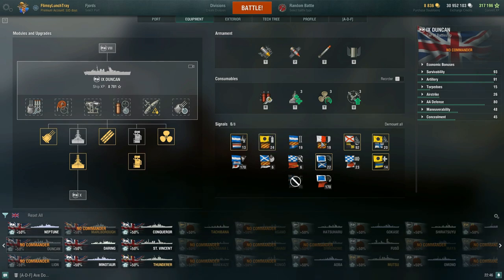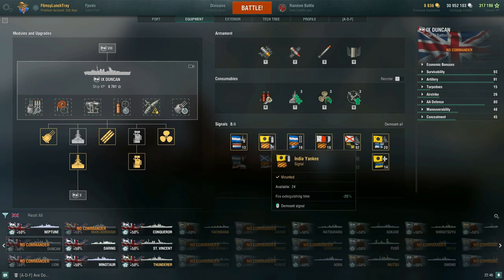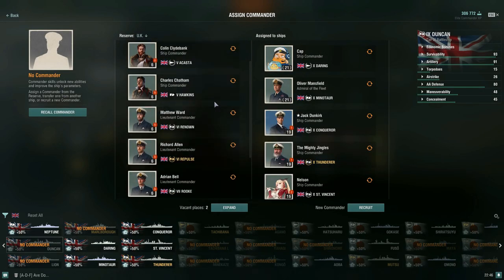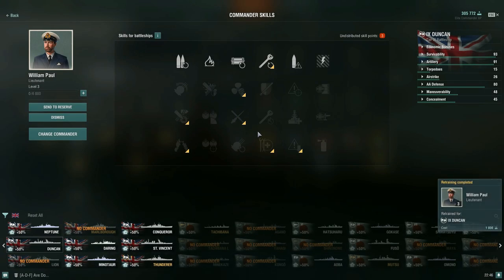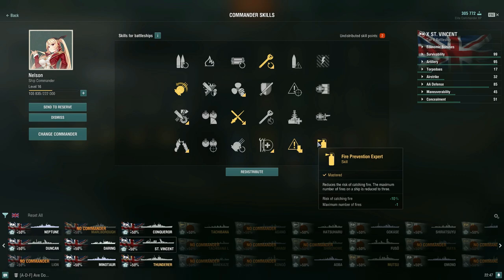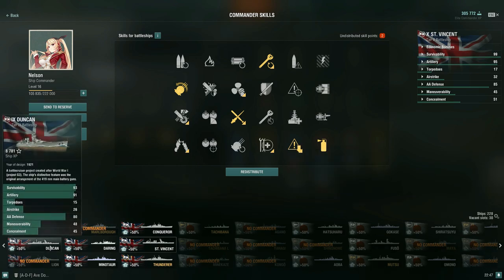For combat signals on the Duncan, I run signals that utilize her speed, reduce flooding recovery time, and reduce fire extinguishing time. Reducing fire duration as a battleship is very helpful and helped save us in yesterday's game. Now let's talk about the commander build. The build I had with the Nelson commander in yesterday's video was a 16-point commander, utilizing 14 of those 16 points.